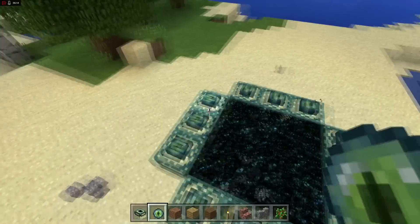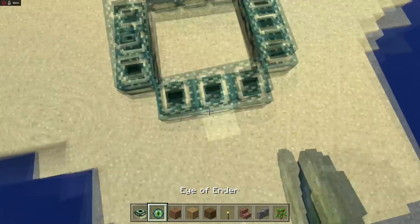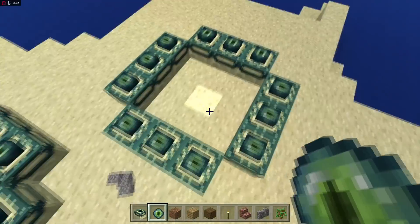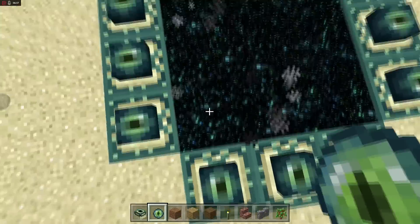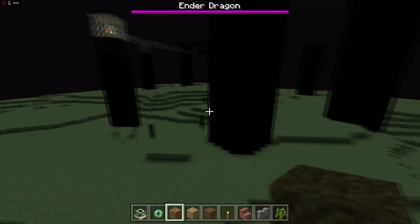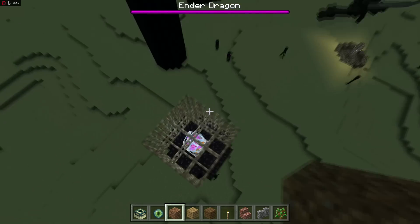If you just try to place stuff randomly, you'll see it doesn't work. But since we started from the center and built it correctly, it works perfectly. Drop right in and it loads up The End — you can see the Ender Dragon over there, and there are Endermen as well. This is it, this is what we've been waiting for in Pocket Edition. This adds a whole bunch of new blocks and content — it's a huge update.